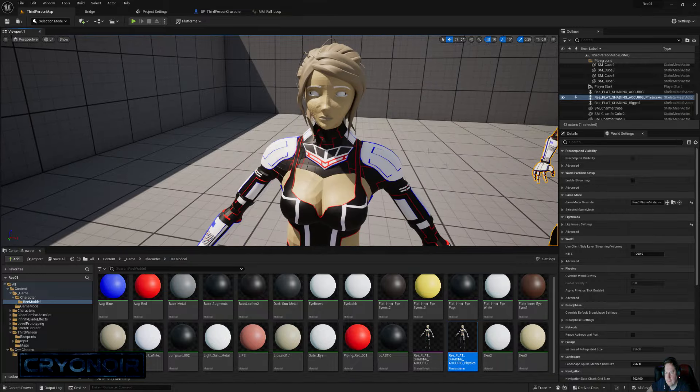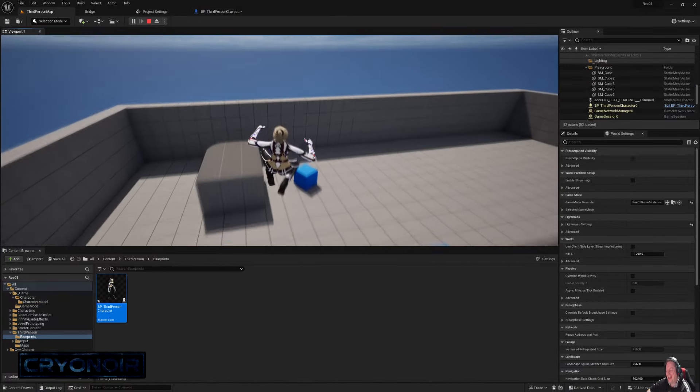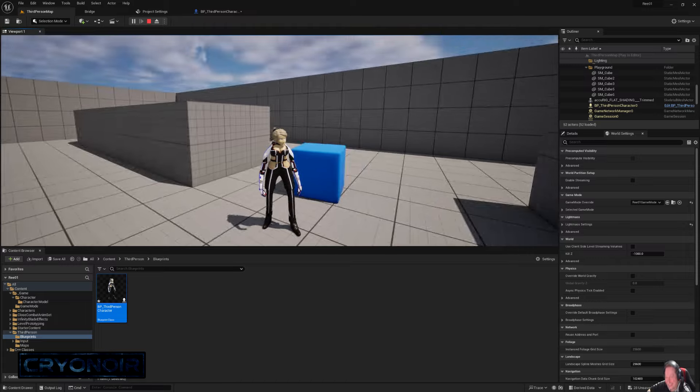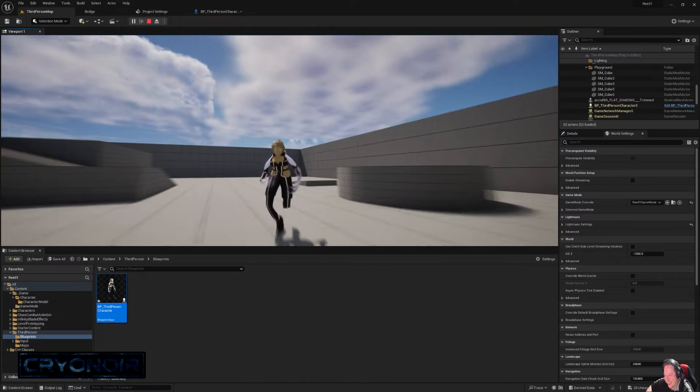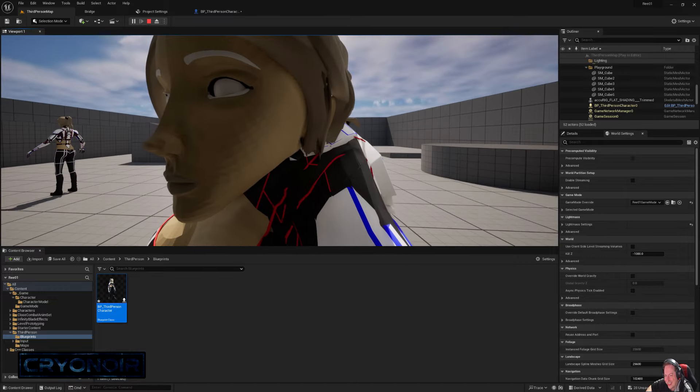However, she now looked as though she had grayscale on half of her body for some reason. I went back and tried again, and this time the grayscale was all over her body and she also looked like the Hunchback of Notre-Dame.